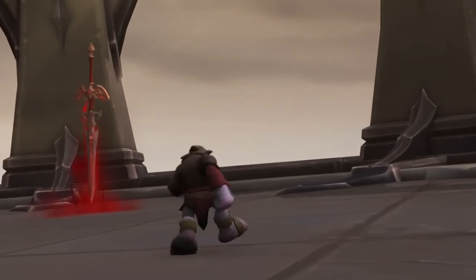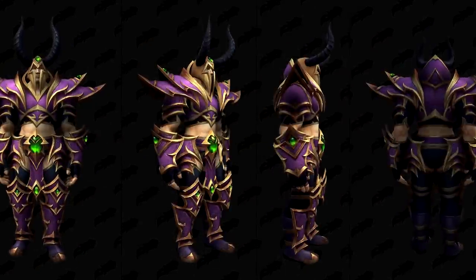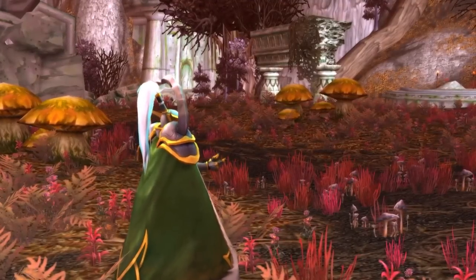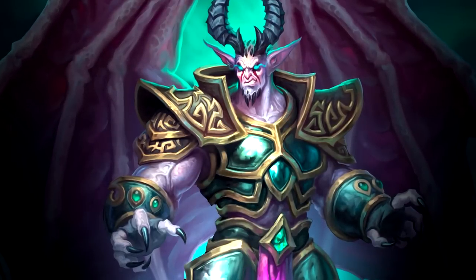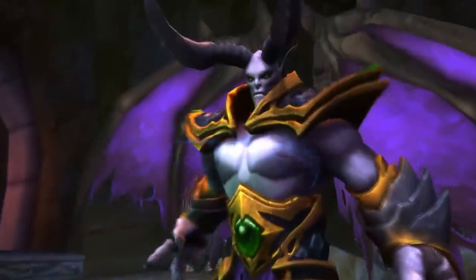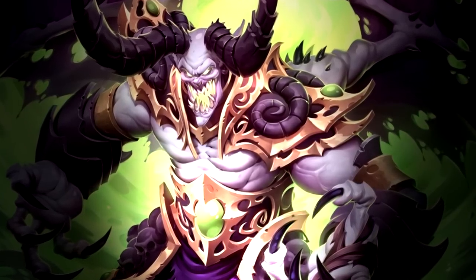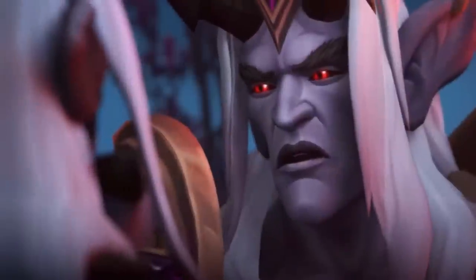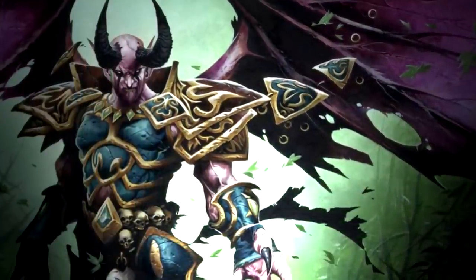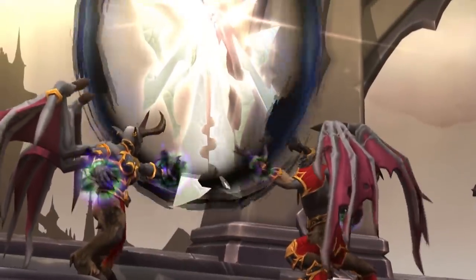Next, we have datamined a really surprising Dreadlord armor set that is probably also going to be part of the trading post, though we haven't yet determined exactly what it belongs to. What's interesting is that we're getting completely unexpected Dreadlord activity in 10.1.7 — a Dreadlord appeared in the Night Elf Heritage questline, two Dreadlords who were former Burning Legion warlords battled each other, and we found demon models and Burning Legion invasion plans. Denathrius is always relevant since his story never finished, so this could hint at Dreadlords becoming relevant soon.